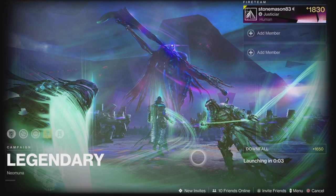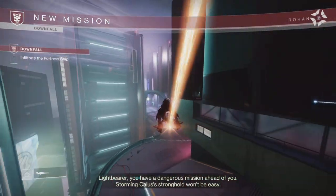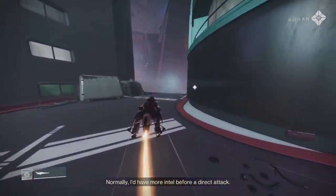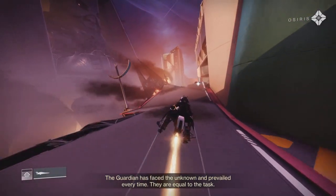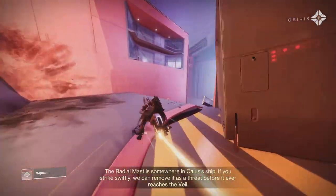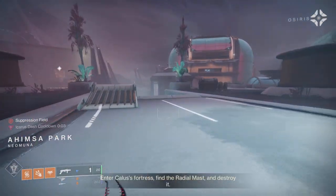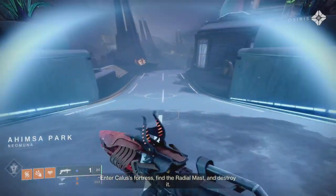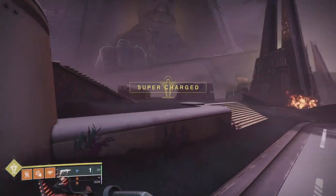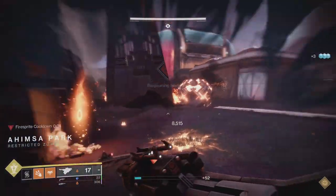Basically what Dawn Chorus does: it gives us nearly double the scorch damage, you get melee energy back when you scorch targets, and it enhances Daybreak. I'm not using Daybreak though — Well of Radiance is just a lifesaver in any scenario. It has a shorter cooldown and you just can't go wrong with it.